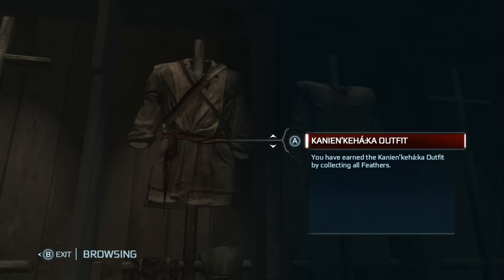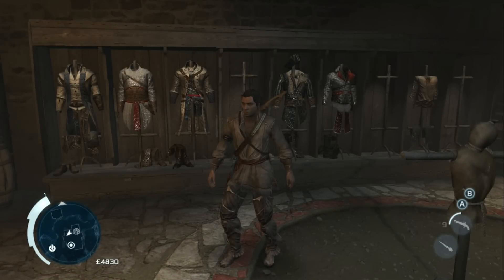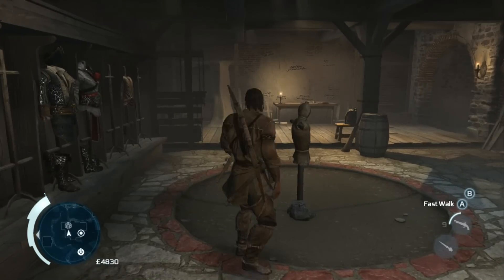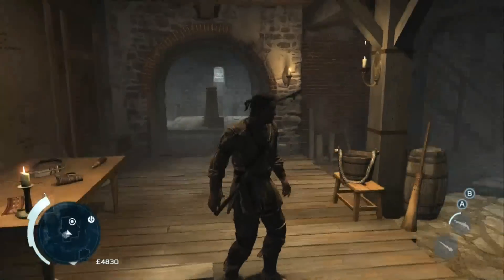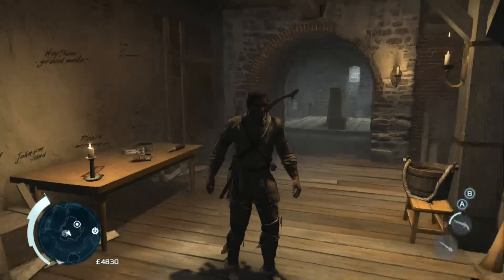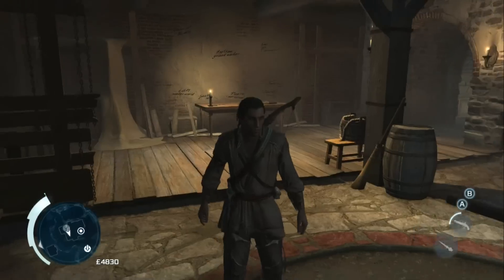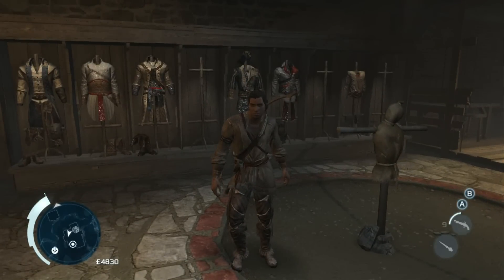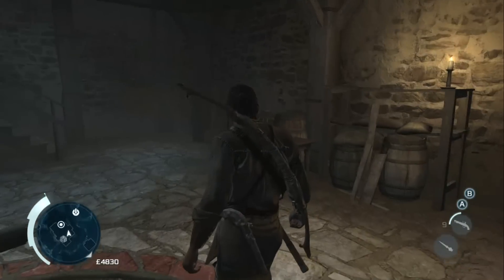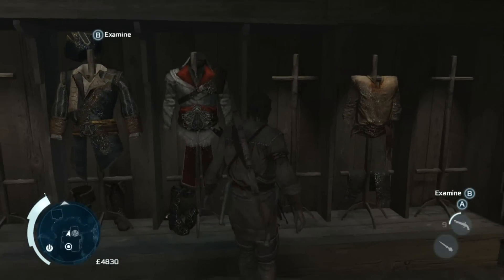The Conquistador outfit — I know I just butchered that name — was actually really disappointing. This is the outfit you get for collecting every feather in the game. When I was hunting all those feathers I was expecting something badass, like a wolf headdress or a dead bear on my head, maybe something from Tropic Thunder. But no, it's just a plain old Native American outfit — leather, some tassels — pretty lackluster considering how long it takes to hunt down all those feathers.